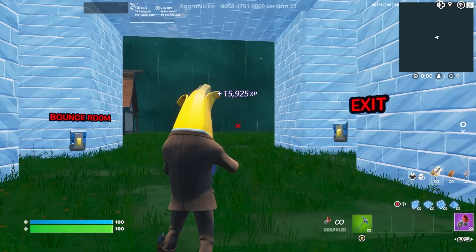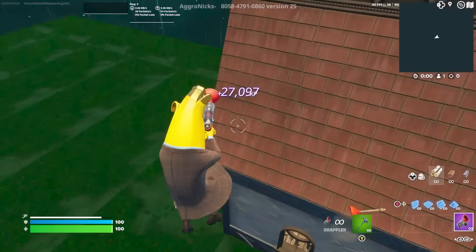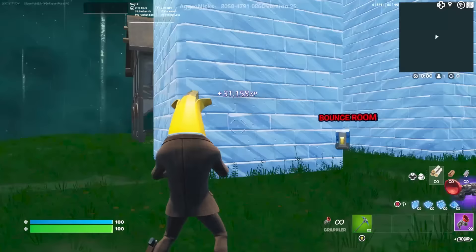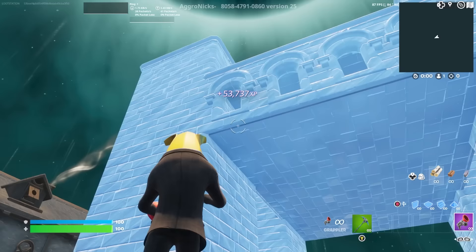Go to the very top of the ice igloo — there's going to be another button there. Then go to this house, grapple all the way to the top, and there's a button there too. Interact with it, then go through here to another house and interact with the button inside. Then go back to this house and go straight inside the door — there's a button there as well.